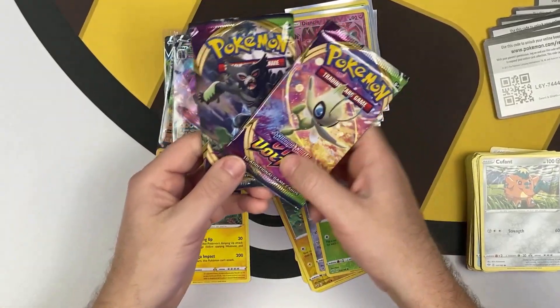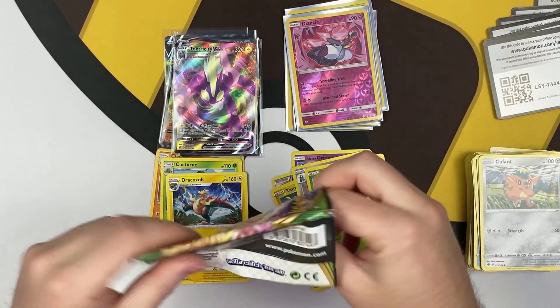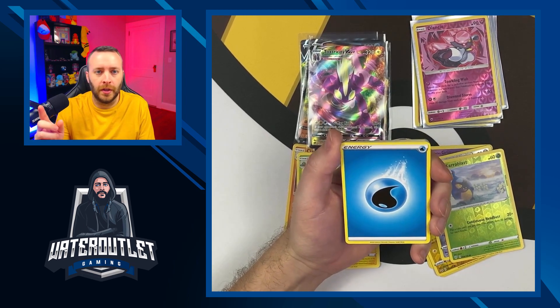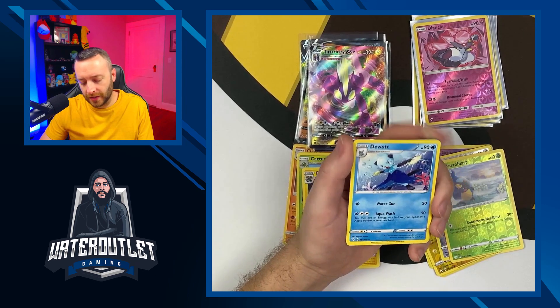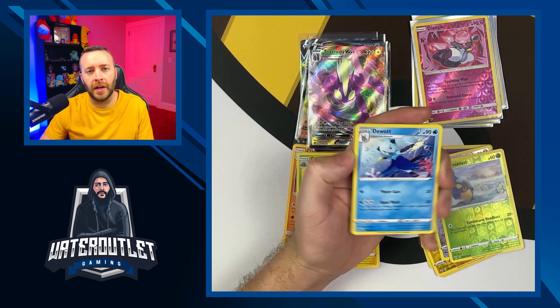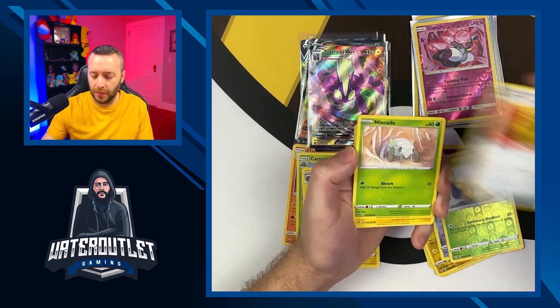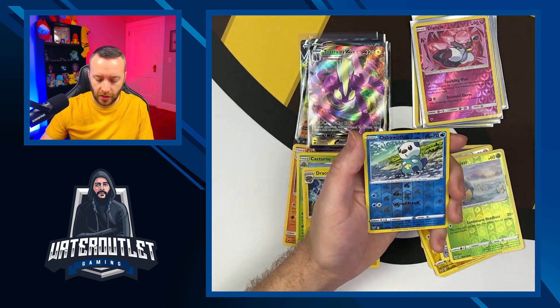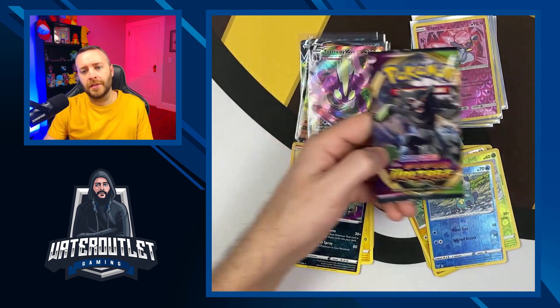We have two more packs from the Galar box set — Vivid Voltage. We picked this up off the Pokemon Center; they may still have it. Check out some other videos I've linked — I just opened some Elite Trainer Boxes: Champions Path, Crimson Invasion, Guardians Rising, Vivid Voltage, all recently. Let me know what you guys think about purchasing one. From the Vivid Voltage pack: Trubbish, first holographic common Frillish, and Garbodor as our rare.